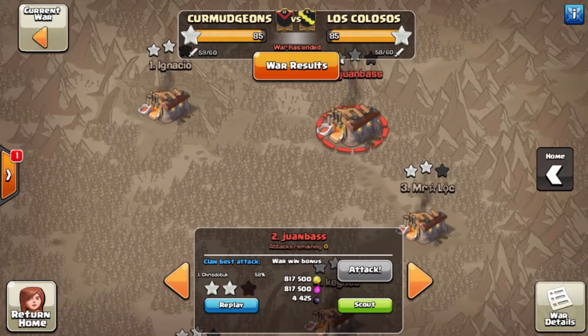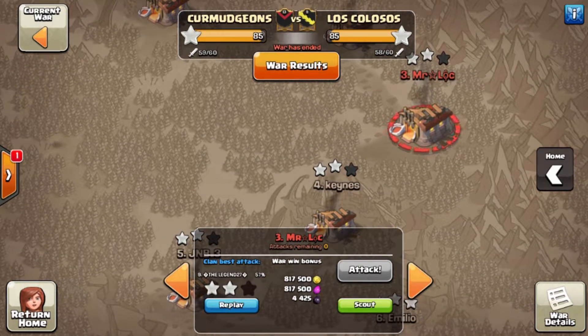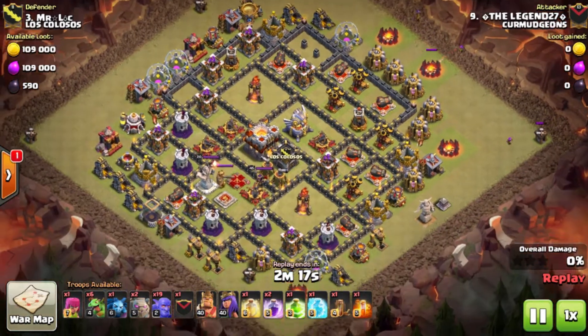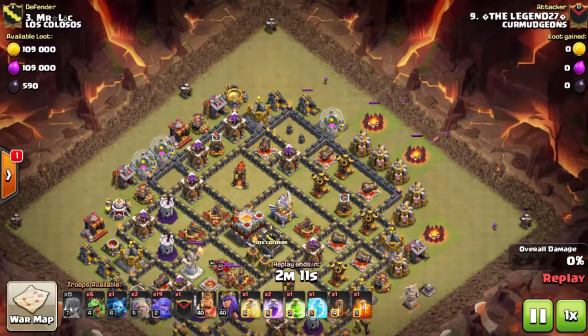He ends with a nice 57-58%. Just so close on that last elixir storage - nice shot by Toaster. We had Chris attempting an 11v11 on number 2 but wasn't able to. Then we have Legend 27 coming in on number 3 for a Town Hall 10 vs Town Hall 11 2-star.